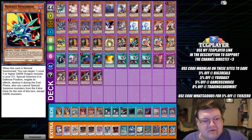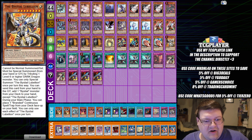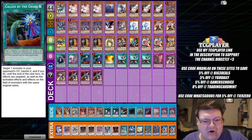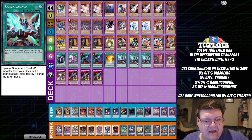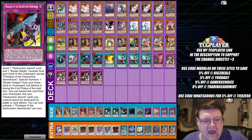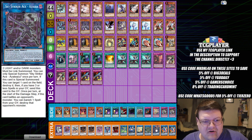Then we have one Rocket Recharger with one Rocket Synchron, two Rocket Tracer, one Lubeleon, one copy of Boot Sector, one Brand Regained, two Call by the Grave, one Dragon Ravine, three Quick Launch with one Beast, two copies of Memories, and triple copies of the Prologue of the Destruction Sword. Then we have two Striker Dragons.